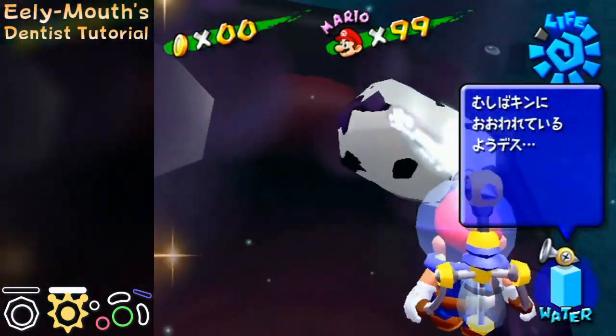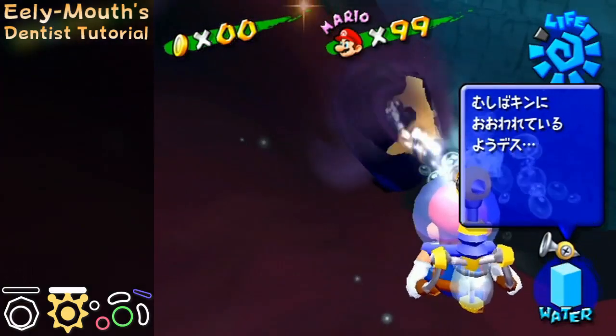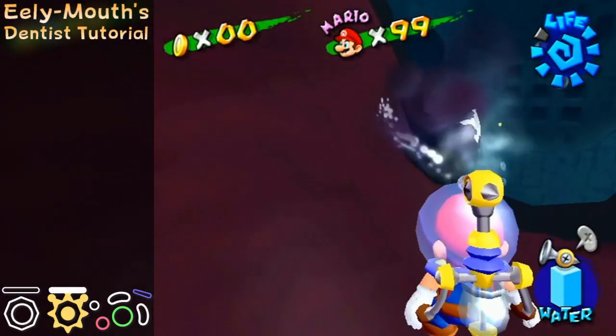It's very easy to spray the middle teeth and the gold tooth. But for the corner teeth, it's better to spray them at the root.